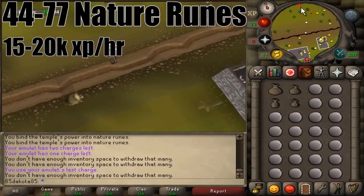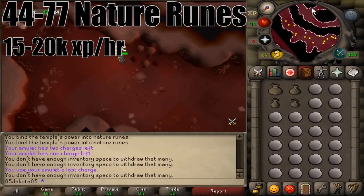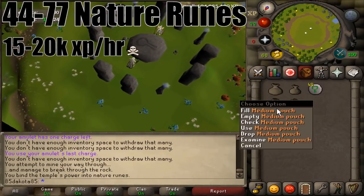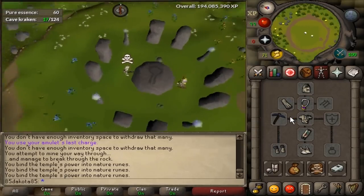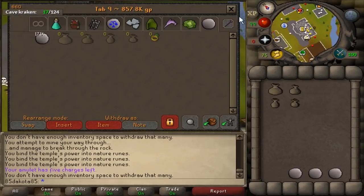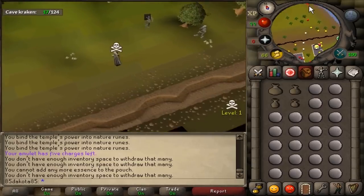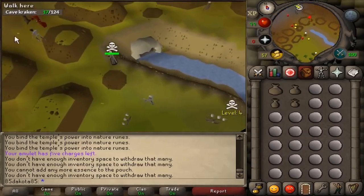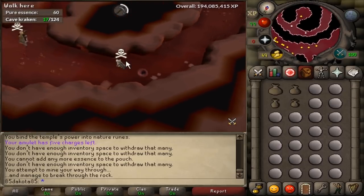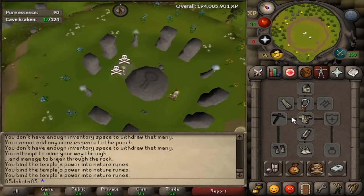From levels 44 to 77, you should start making nature runes. I would use the Abyss here without a doubt, because the nature altar isn't really that close to a bank or a teleport, and the Abyss is just a much faster way to do it. Making nature runes is one of the best non-combat moneymakers in the game — once you get 50 RuneCrafting and another pouch, you can make 500k+ an hour pretty easily. At 91, making double nature runes with all pouches, it's very doable to make 1.2 to 1.5 mil per hour, depending on the price of nature runes. You should bring a pickaxe — a black pickaxe is suggested because it's the lightest — and a glory to teleport back to Edgeville when you're done.